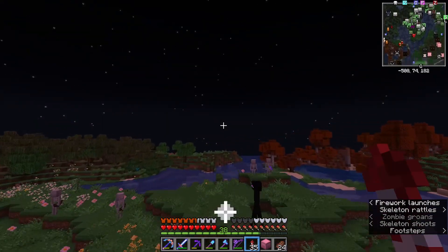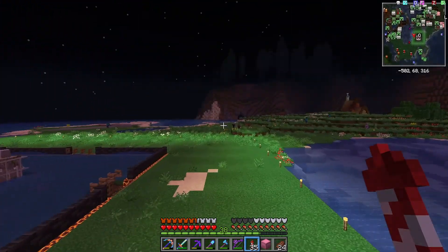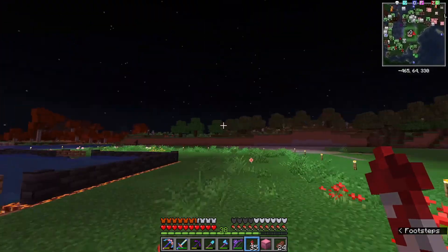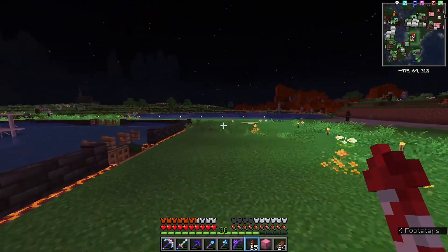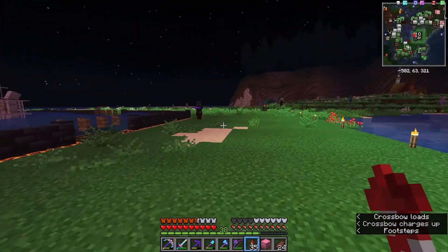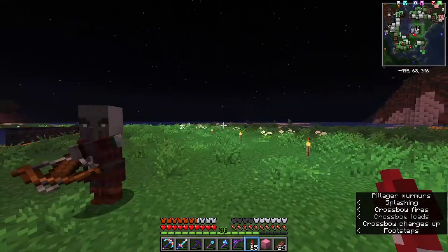One cool thing I discovered in the last blood moon is right over here at our little bad omen farm. Because this whole area is conditioned for only pillagers to spawn in, that's all that spawns in here. And they spawn in really, really fast — it's insane. The other day I was just looking at it, it was full-on crazy.